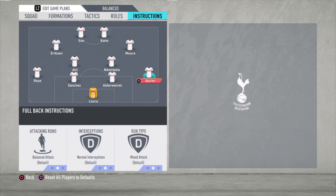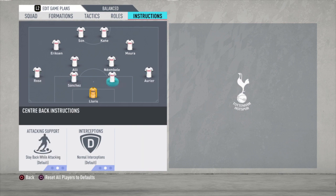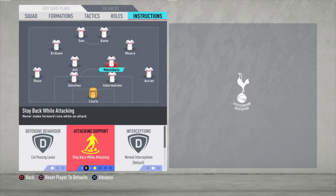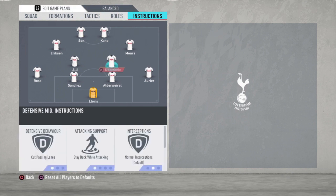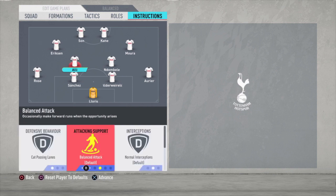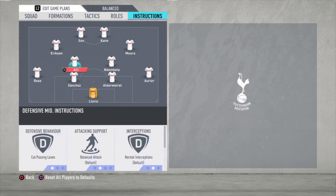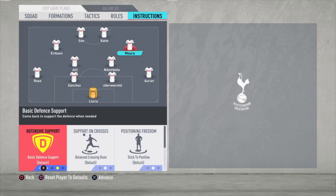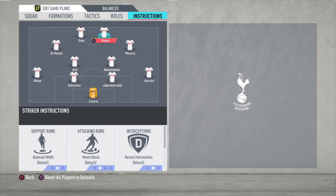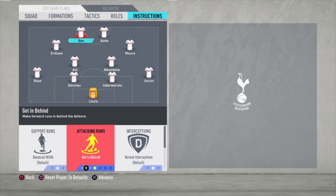All instructions for all defenders are default. For Ndombele: good passing lanes, stay back while attacking, and cover center. For Alli: good passing lanes and cover center, so a balanced attack because you want him getting forward as well. Moura is just default, Eriksen is just default, Kane is just default. For Son, the only thing I changed is get in behind.